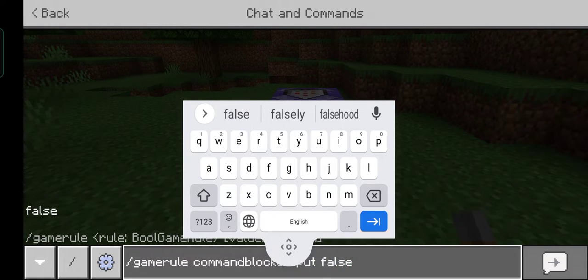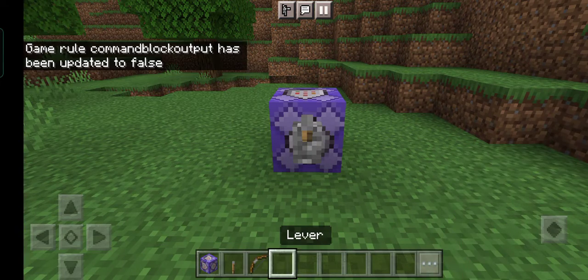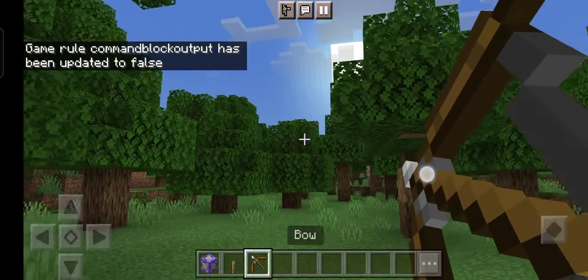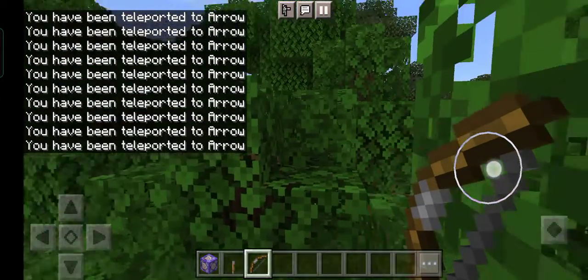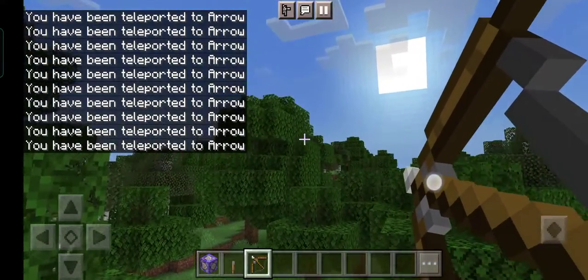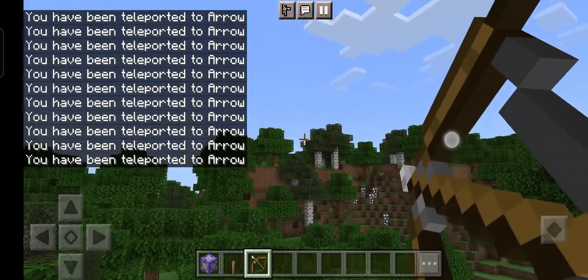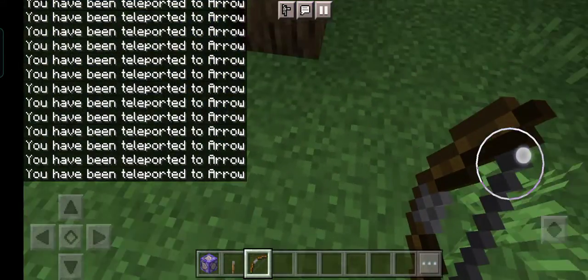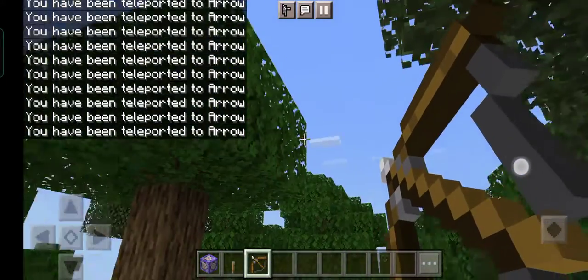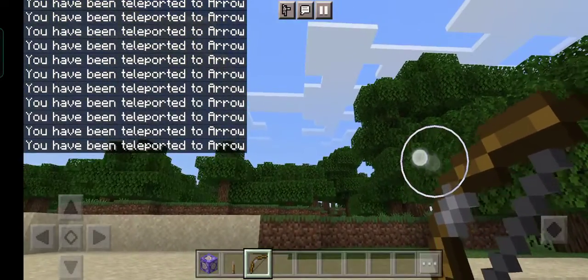So this is the command, and now the lever — hope it works. Okay, yes it works! Look guys, it will just teleport you to where you throw the arrow. It's really cool, it's kind of a life hack.